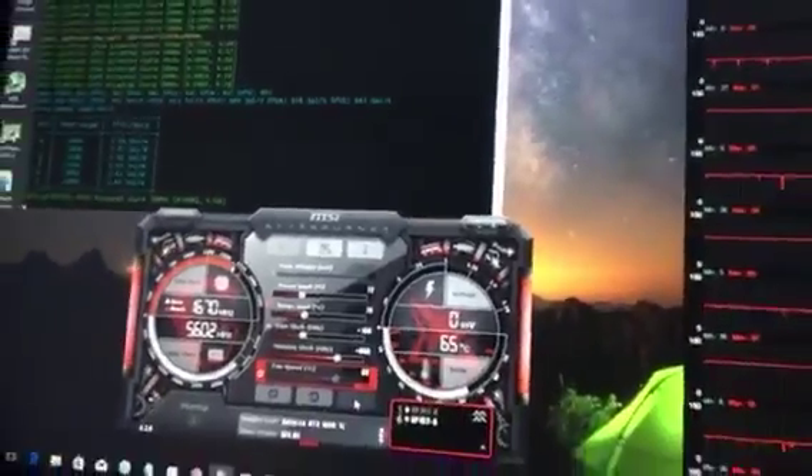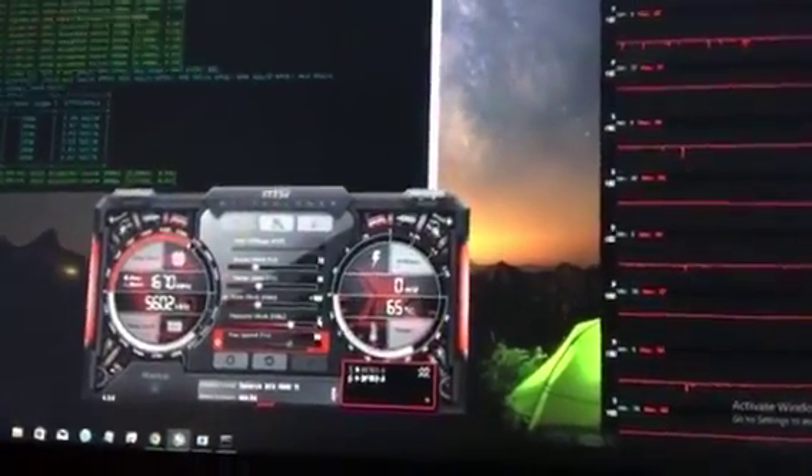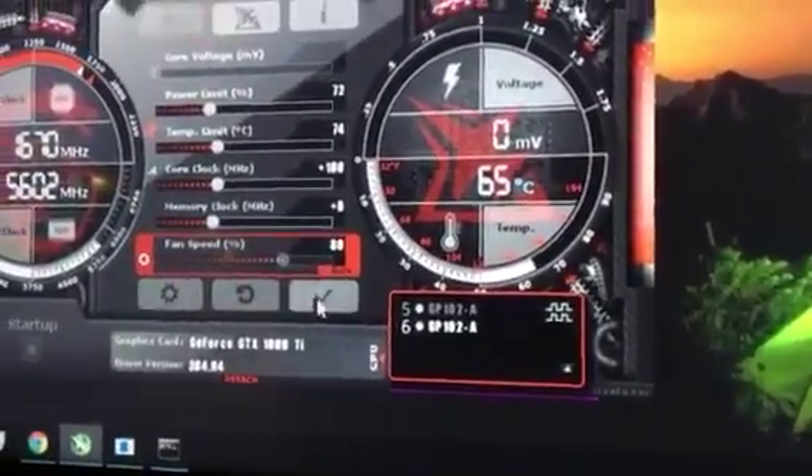Again, at plus 600 memory clock, I'm hashing at 641 solutions per second. Now, how about we turn down the memory clock to zero. Shall we see what happens?